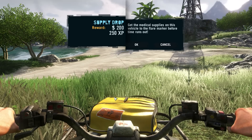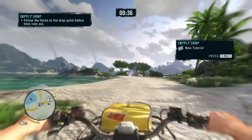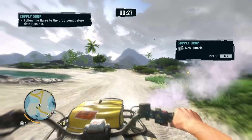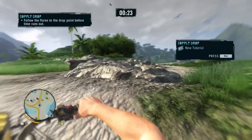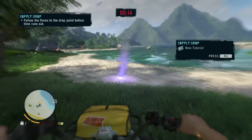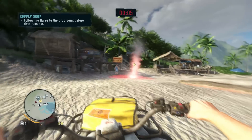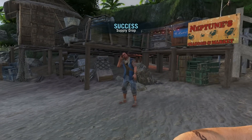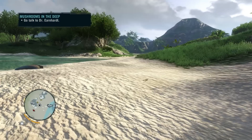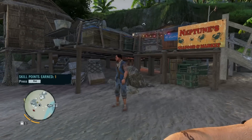Get the medical supplies on this vehicle to the flare marker before time runs out. The flare marker is out that way. Follow the flares to the drop point — 35 seconds. It's going to be awesome. Going off-road in 12 seconds. There's the red flare. I'm here, I made it. There was no rush? Why would you do this to me? You're welcome, but you're just standing there smoking — there's absolutely no urgency to this. What kind of sick joke is this?